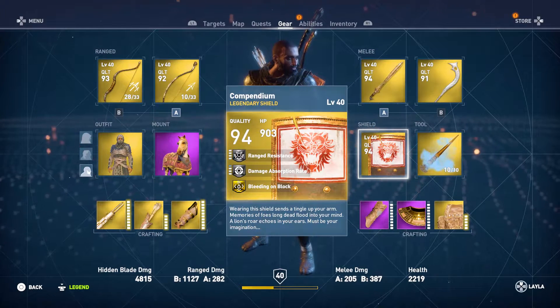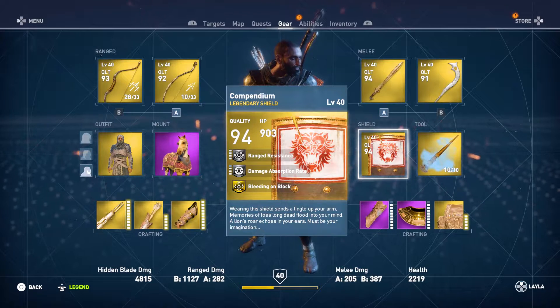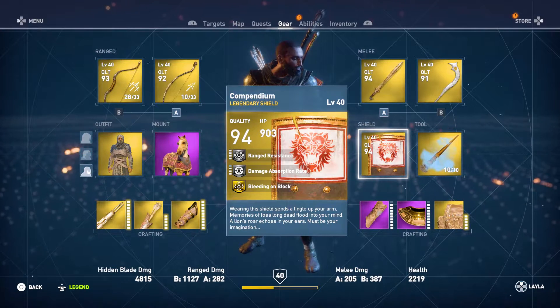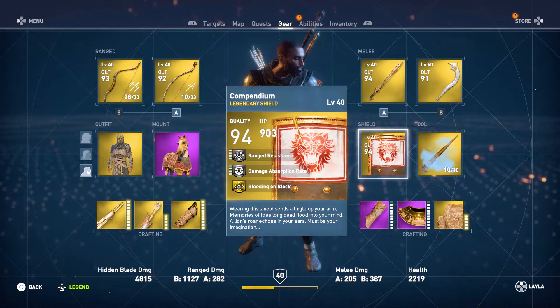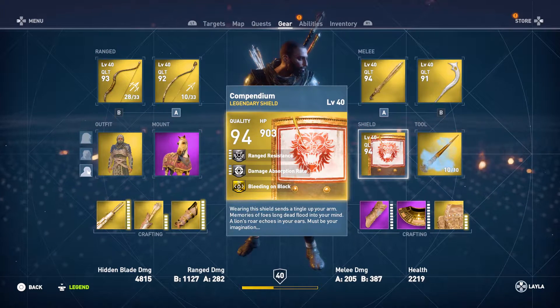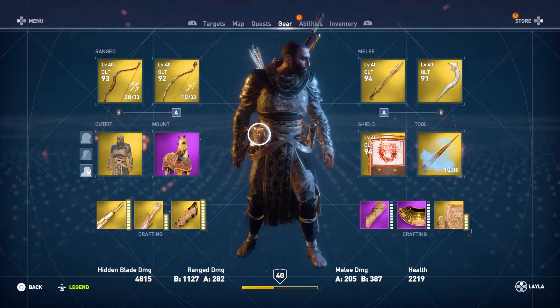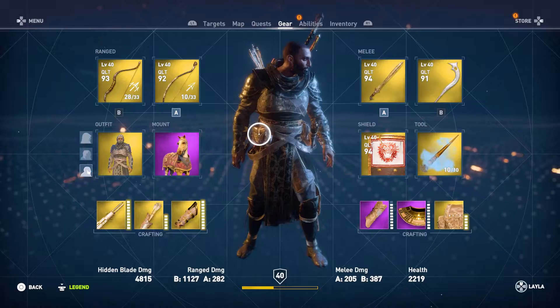The shield I'm going to be using is called the Compendium. I don't remember when I got this — I think it was something for a story mission. The reason why I'm using this is in case there's archers; I'm going to need it for the range resistance, and the fact that it has a chance to make them bleed if they hit my shield — any enemy, not just rangers.